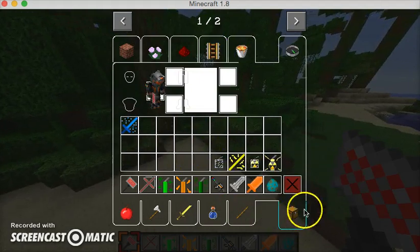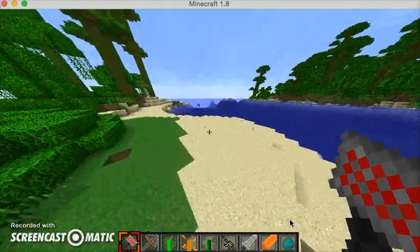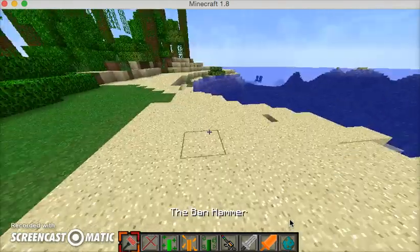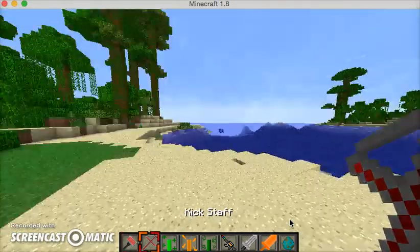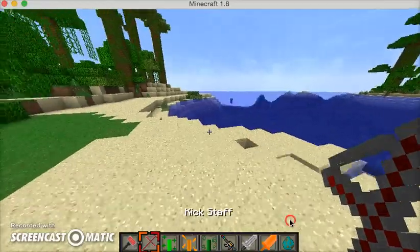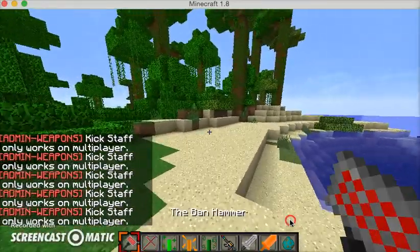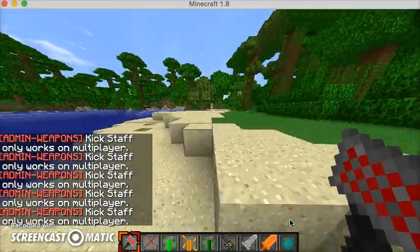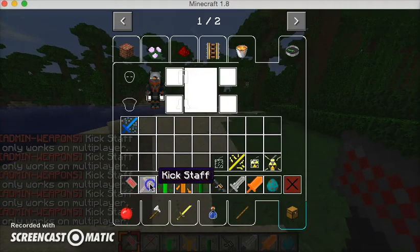I got a couple items here I'm gonna be showcasing. So let's start it off — I got some test subjects here. This is called the ban hammer and this is the kickstack. These are meant for multiplayer purposes if you're playing on a server, so not really gonna be used here.